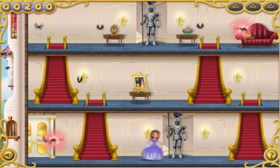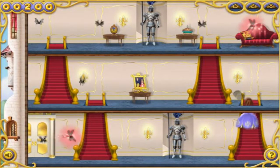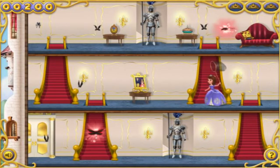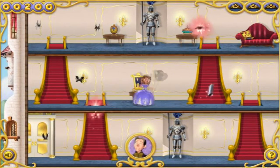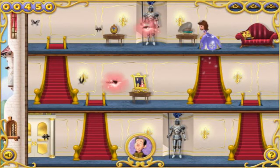This looks like a great hiding place! Mr. Cedric sent us a spellbook! Now we can move faster! Got one!